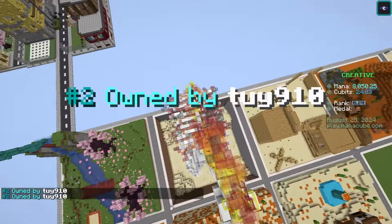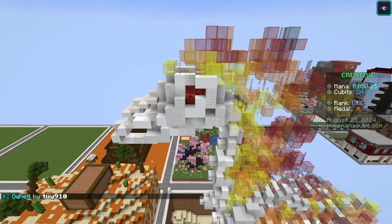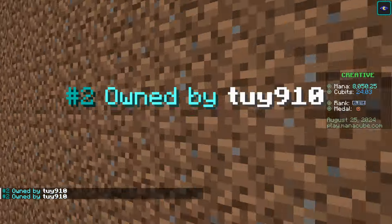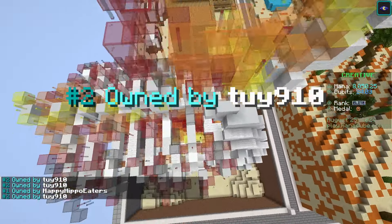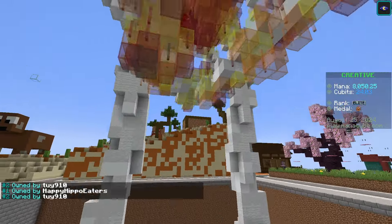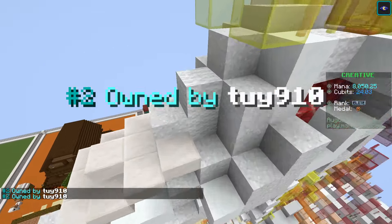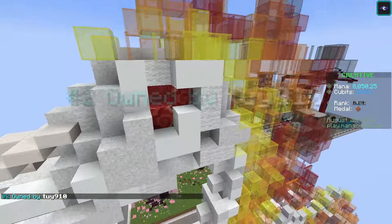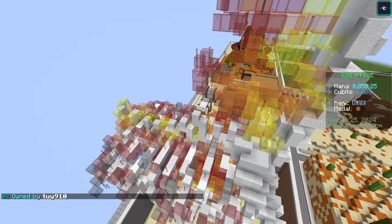Next up we have 2910, who made a fiery horse in the desert, going for some Ghost Rider vibes I presume. There are actually a lot of different media things it could be now that I'm thinking about it, but yeah — fiery horse and a skeleton horse in the desert.